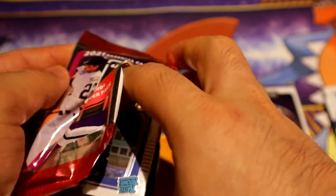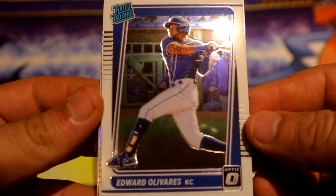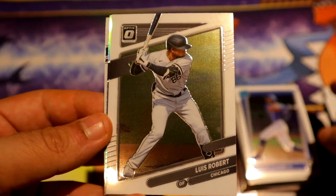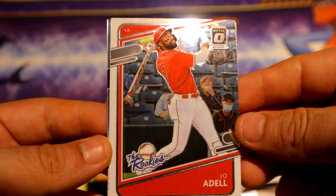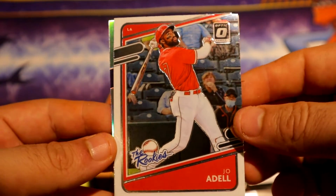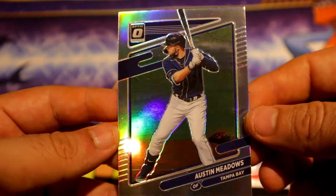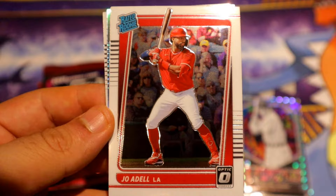Last pack — let's see what we can get. We have Edward Olivares, Louis Robert base, Joe Adell D Rockies. And the last card will be a holo silver of Austin Meadows. Alright guys, there you go! Who do you think won this one? I'm gonna go with Optic, with the two Joe Adell Rockies. But yeah guys, thank you for watching — see you on the next one, peace out.